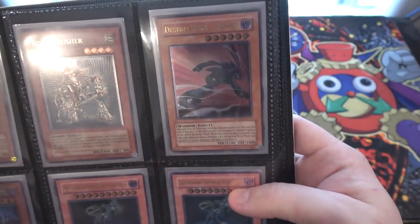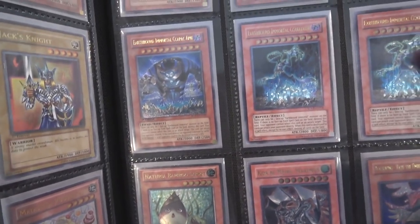We have Destiny Hero Dasher. Come on — Destiny Heroes? Looks cool. Easily going to be in this binder for that reason.